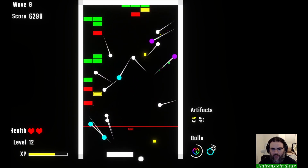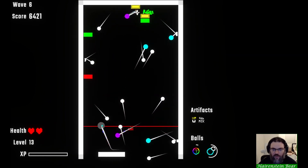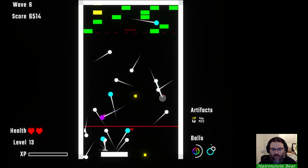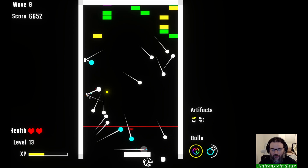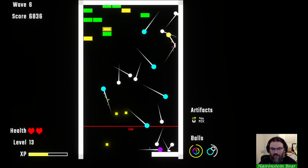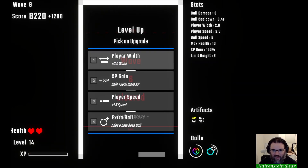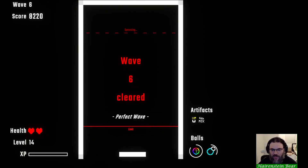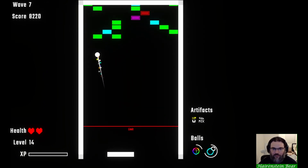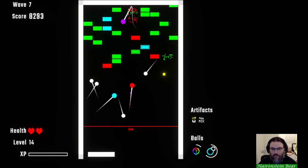Oh, we might lose some health here. Ball damage - nah, we didn't lose any health, why would I think we'd lose health? Really need to try and prioritize catching the specialty balls and not the white ones. You don't really have much of a chance to aim in most of this game. We'll go with another XP gain.